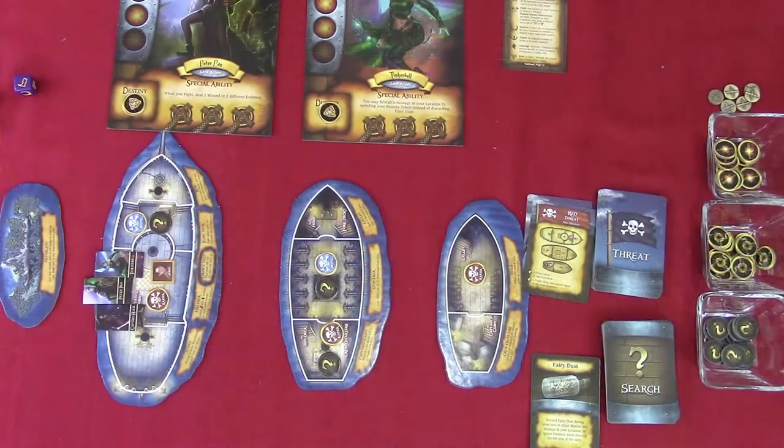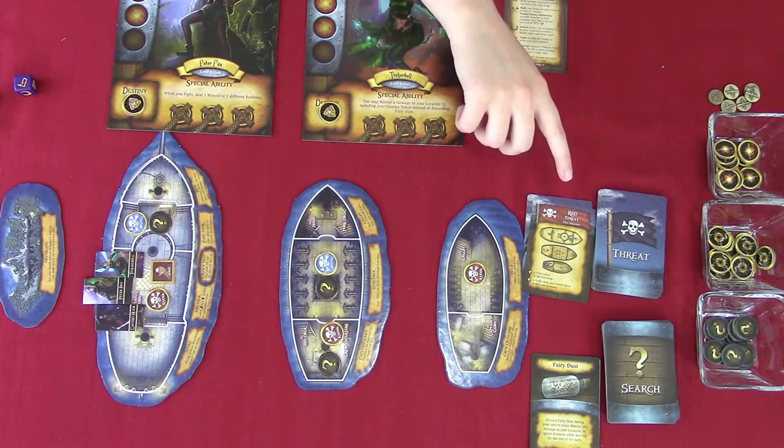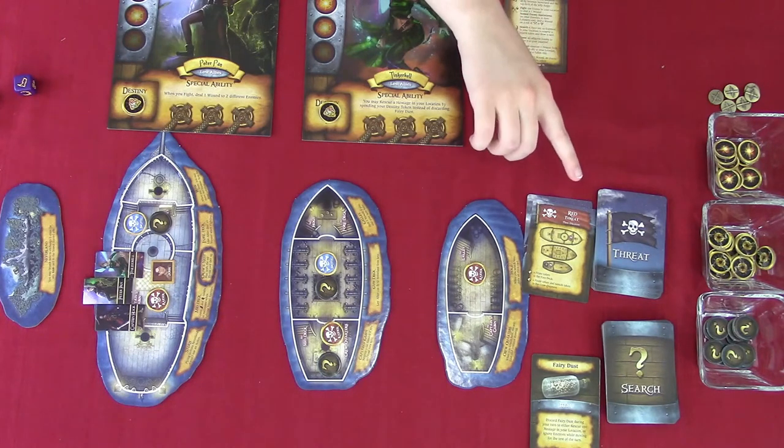Refer to the threat card's diagram on the board, adding tokens to the locations indicated, like shown here. Discovered enemies are always the same color as the card's effect threat color. If there aren't enough enemies or search tokens to place, place as many as possible in the order listed and ignore the rest. After performing these steps, place the threat card in the discard pile beside the threat deck. Some named enemies have an effect that happens after resolving a threat card — resolve those effects at this point.